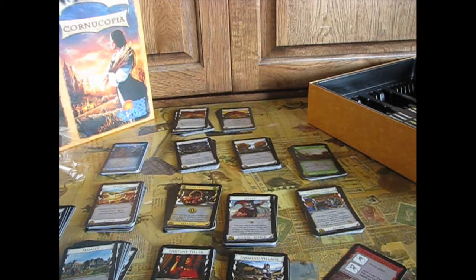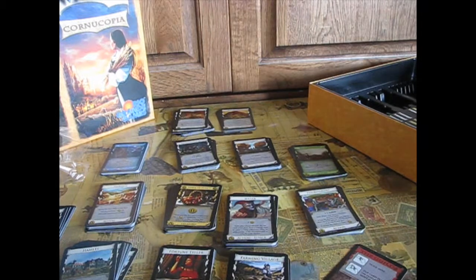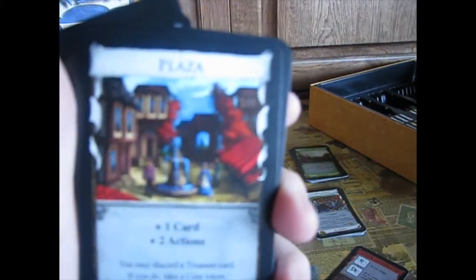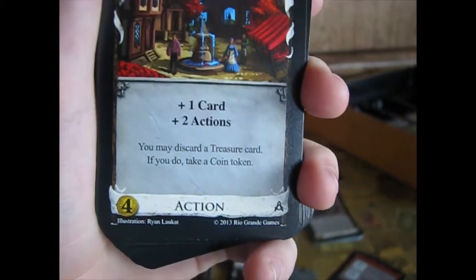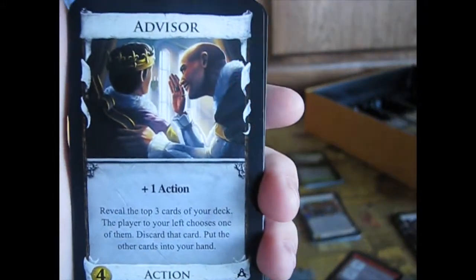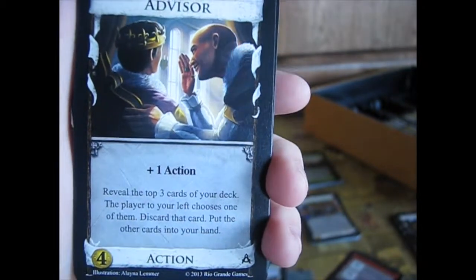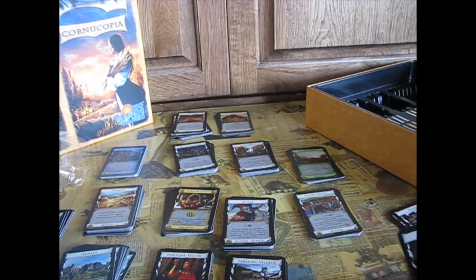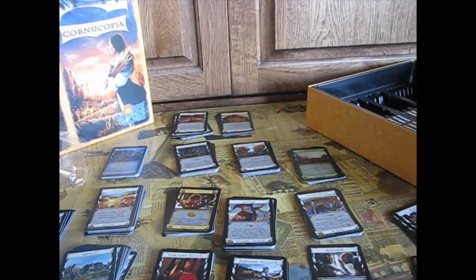I'll show you the coin tokens now. I'm trying to organize these while getting through the video as quickly as possible. Plaza: plus one card, plus two actions. You may discard a treasure card; if you do, take a coin token. This expansion is all about coins. Advisor: plus one action, reveal the top three cards, the player to your left chooses one of them to discard and puts the other cards into your hand. I don't like that — they're going to discard the best card.